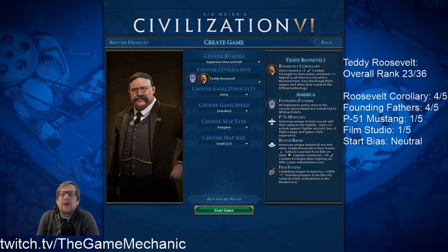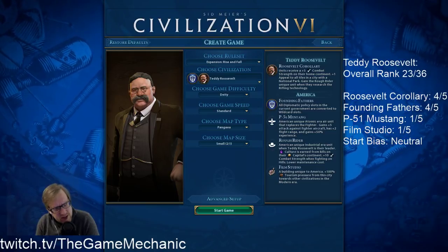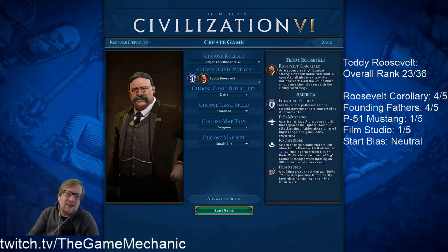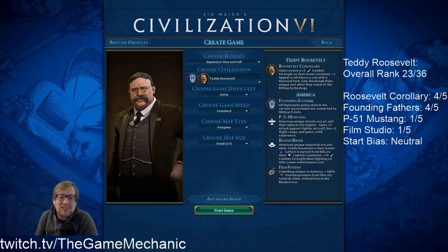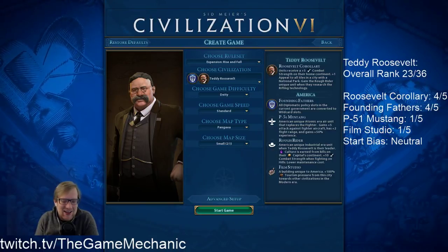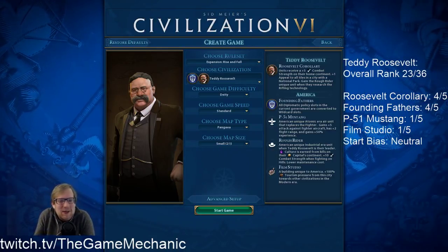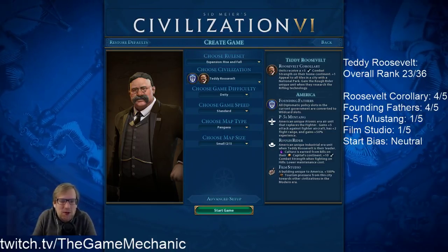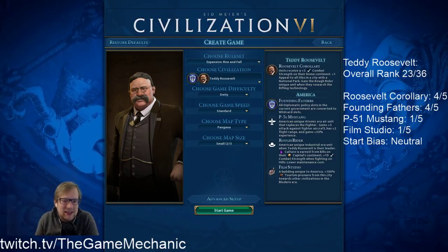Hello YouTube and welcome into another part zero video for our fall/winter/summer yearly A&W challenge. I am the Game Mechanic here with you as always. Today we're talking about Teddy Roosevelt — he is sort of the milquetoast, basic, middle-of-the-road, good-enough type leader but not an outstanding leader in Civilization 6.